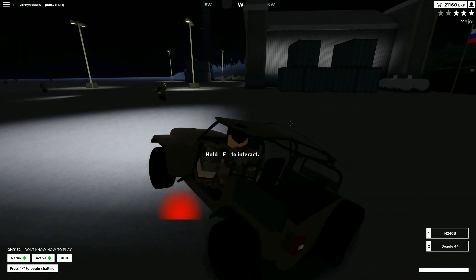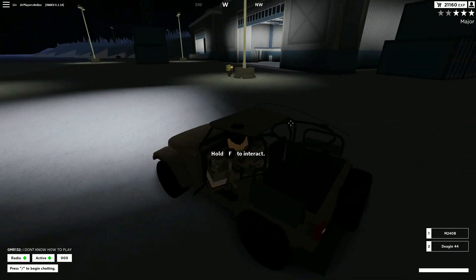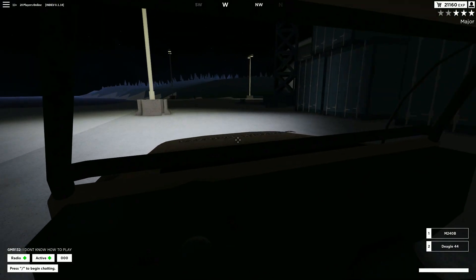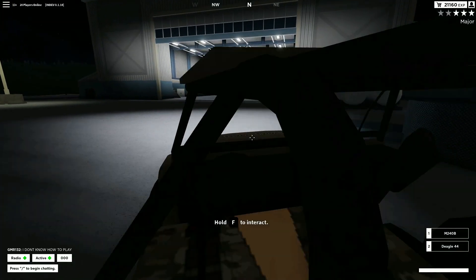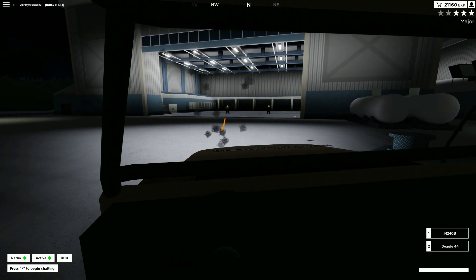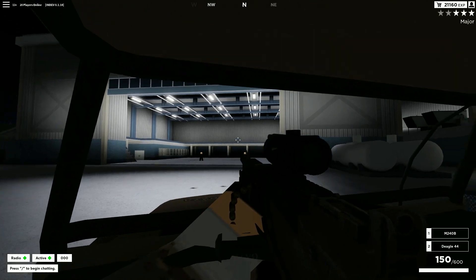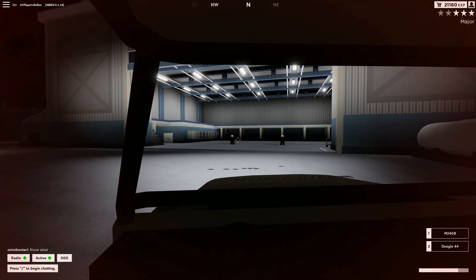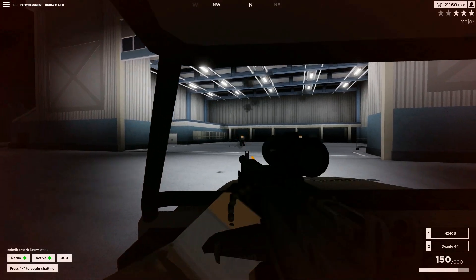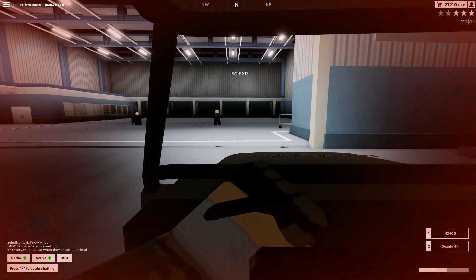So I'm going to show you an example on how to shoot while driving. First, don't equip a weapon. See? I'm not getting hit. If I have my weapon out, see, I get hit, right? So, how to shoot is you quickly turn like this, and then unequip your weapon.